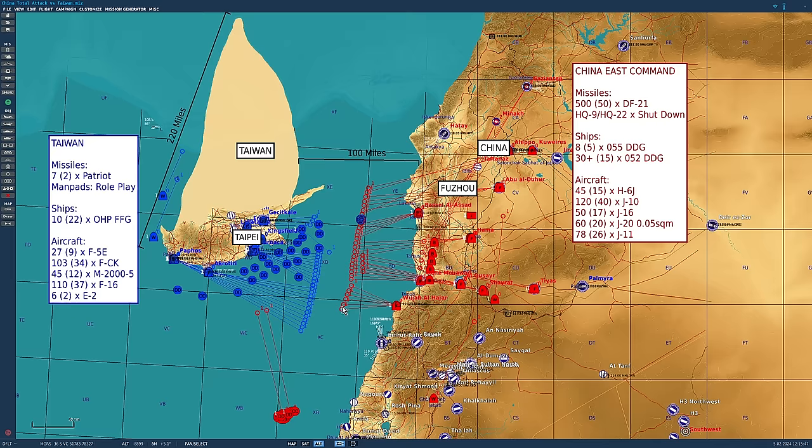The Chinese attack comes in three waves. Wave one: a ballistic missile strike — assuming 500 missiles fired, simulating 50. Chinese SAMs are shut down per their open-source doctrine when their own aircraft are operating in the zone. Ships: 5 Type 055 destroyers and 15 Type 052 destroyers simulated. Aircraft: 15 H-6 bombers, 40 J-10s, 17 J-16s, 20 J-20s (radar cross-section 0.05 square meters), and 26 J-11s.